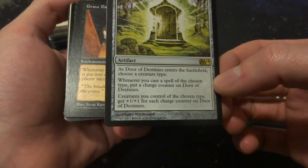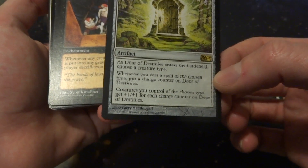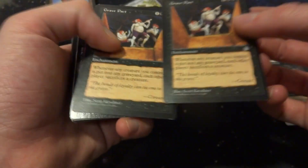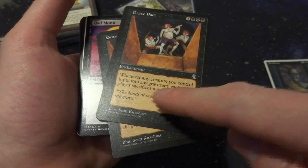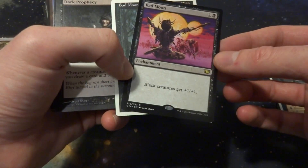Door of Destinies — whenever you cast a zombie, you put a charge counter on it and your zombies get +1/+1 for each charge counter overall. Great. Grave Pact: whenever any creature you control is put into a graveyard, each other player sacrifices a creature. I love this card — if I have a sacrifice sort of deck, whenever I sacrifice a creature they have to sacrifice one too. Just really annoying. Bad Moon: black creatures get +1/+1 for only 2 mana. Probably going to include something like that — I have two Bad Moons.